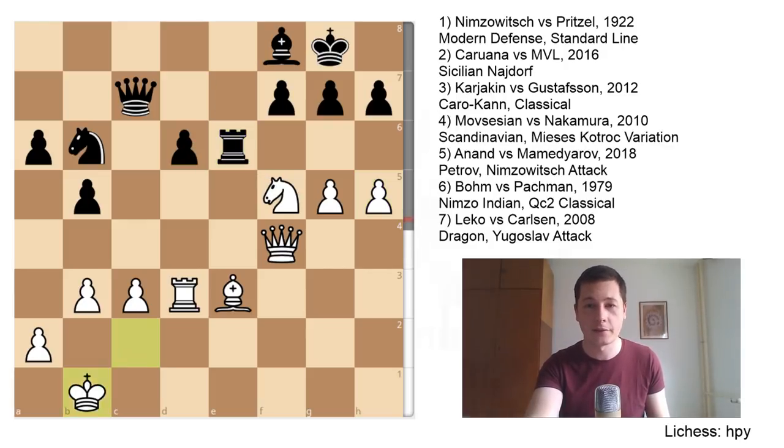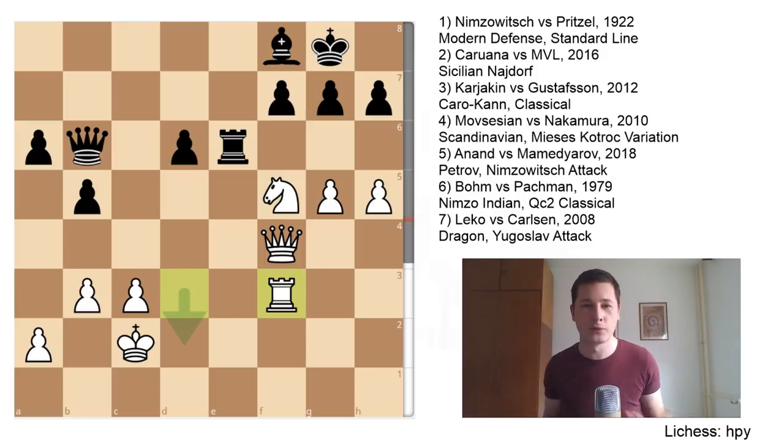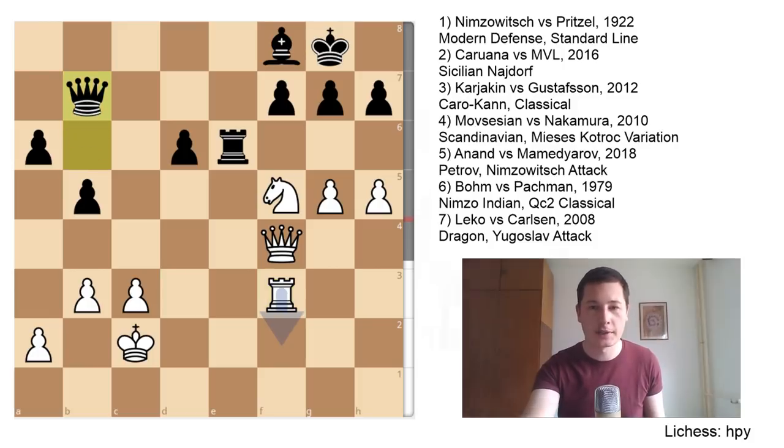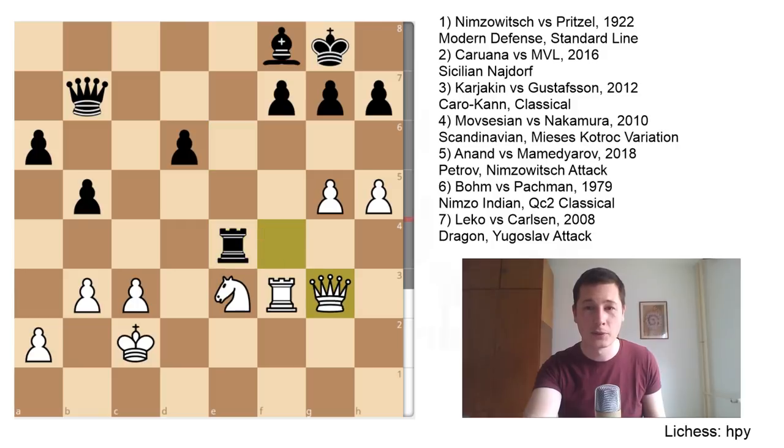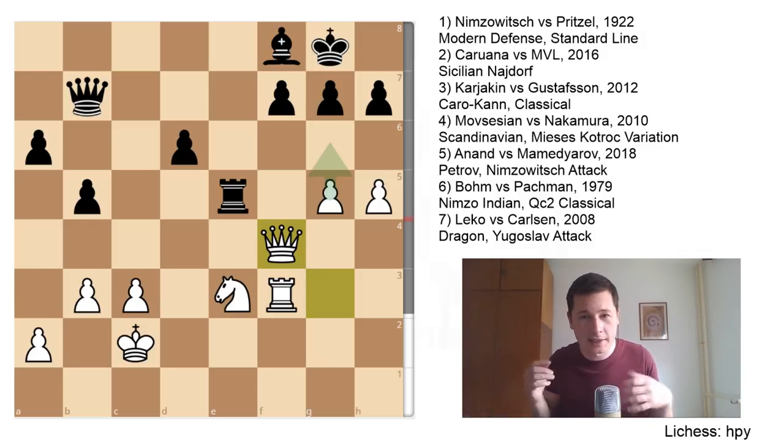Rook e6 defending everything, king to c2, Qc6, Bxb6 trading pieces, Qxb6, rook to f3 — another bad move, you want to attack f7 but it just doesn't work. Qb7 attacking the rook and threatening Qg2 checks, also defending f7. Knight to e3, another mistake. Rook to e4 attacking the queen, Qg3, rook e5, Qf4. This position is now already losing. White doesn't have an attack anymore — there's nothing there.